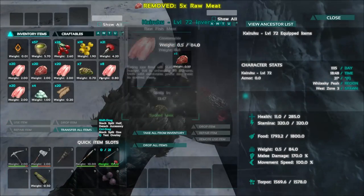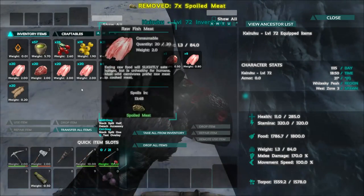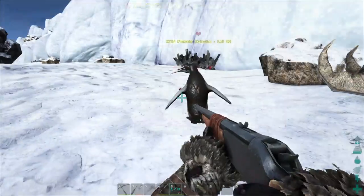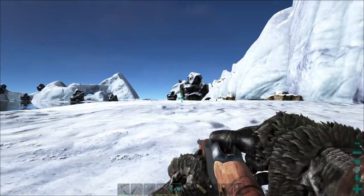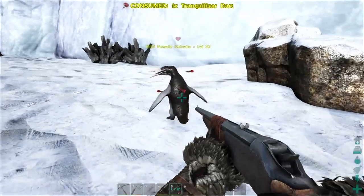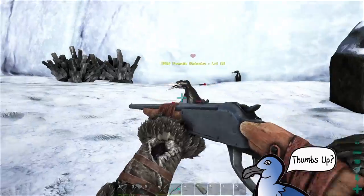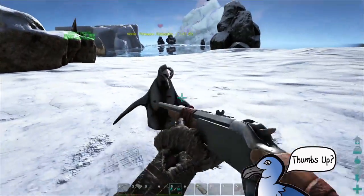Let's load you up with some meat. Food is dropping — see, food's dropping way faster than it does on the babies. That's like totally backwards from how it used to be. Here's another female. If I can get more females, what I want to do is use these for laying eggs and see if I can make an organic polymer farm with these guys.